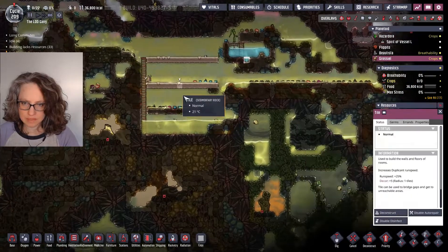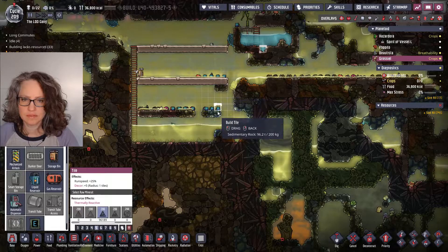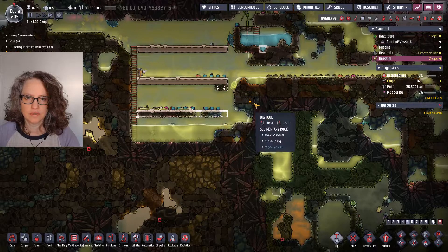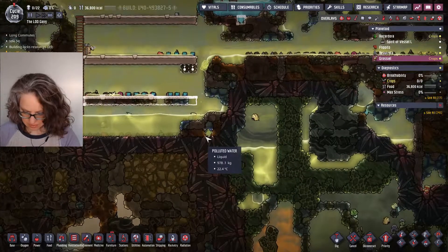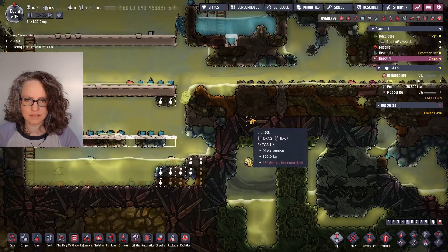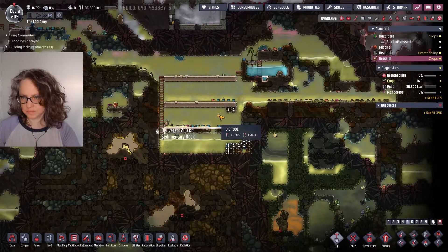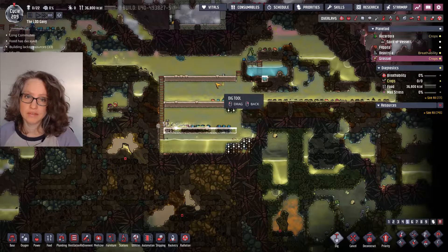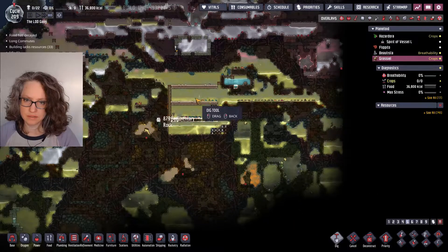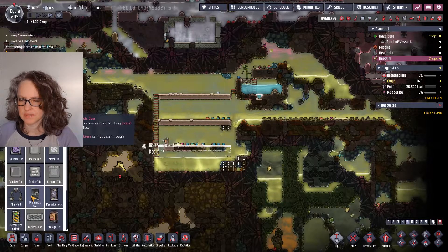We're ready to build another row of these. A little dupe will probably get trapped, but whatever. It can also dig all of this out, I guess. Then I can kind of figure out what to put on these different levels and have it start building that stuff. I don't think we're going to have a huge colony here — maybe like four dupes.